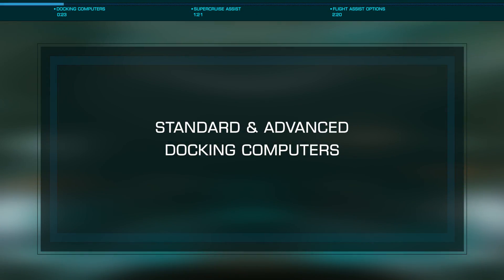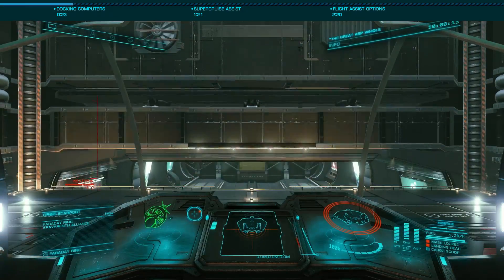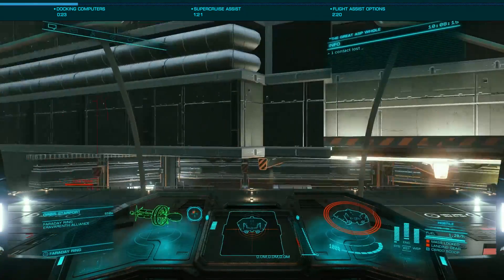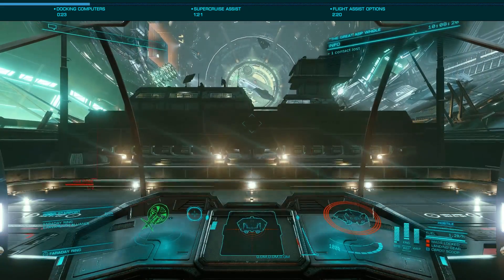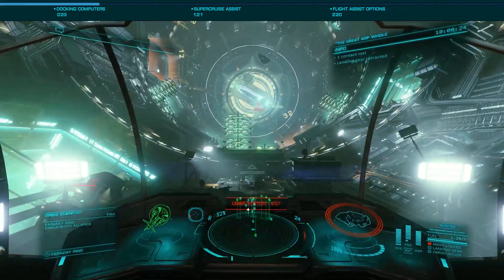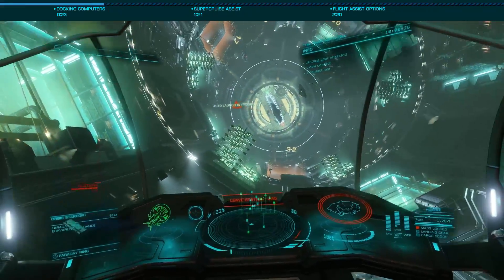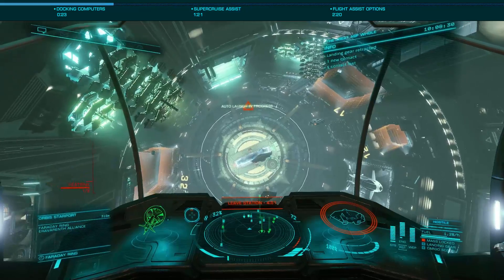All three modules are Class 1 optional modules, have no mass, and can be outfitted on any ship. There are two types of docking computers: standard and advanced. Both are capable of automatically docking your ship at stations offering the capability, with the advanced docking computer also able to launch your ship, flying you out of the mail slot in large stations and off and away from the pad in medium and surface bases.